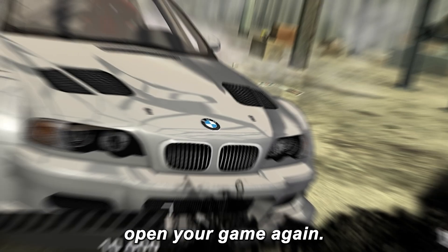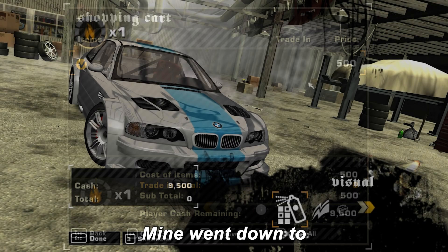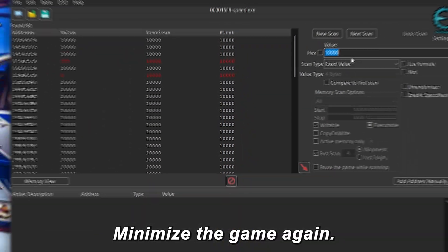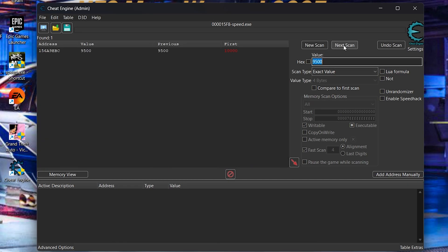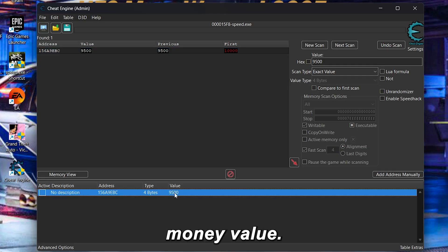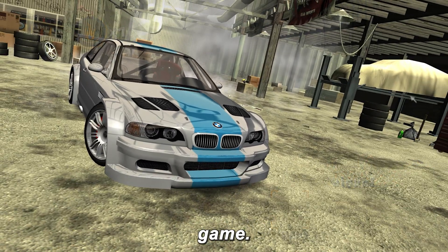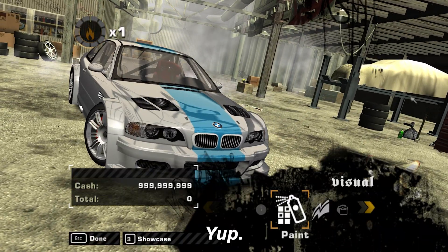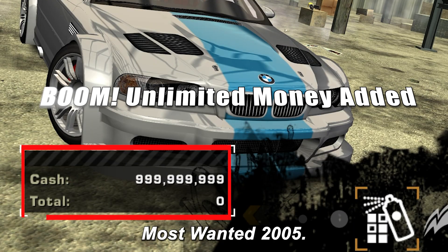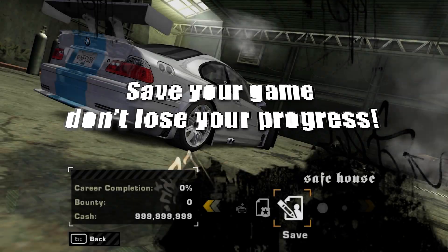Once the scan finishes, open your game again and buy something small, like a body kit or paint, so your money changes. Mine went down to 9,500. Minimize the game again, enter 9,500, and click Next Scan. You'll see one or two values below — double-click one of them, then look at the list below and double-click the money value. Now type how much money you want; I'll go big with 999,999,999 — that's nine nines. Click OK, go back to your game, return to the shop menu, and check this out: unlimited money in NFS Most Wanted 2005! Before you celebrate, make sure to save your game so you don't lose it. And that's it for method one.